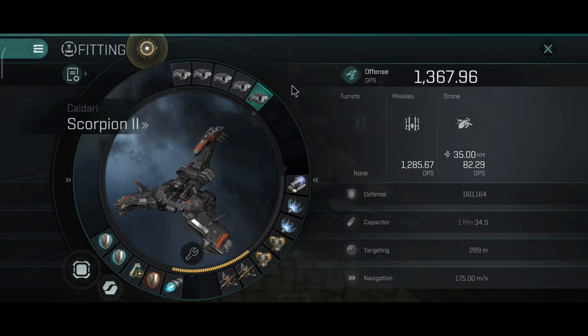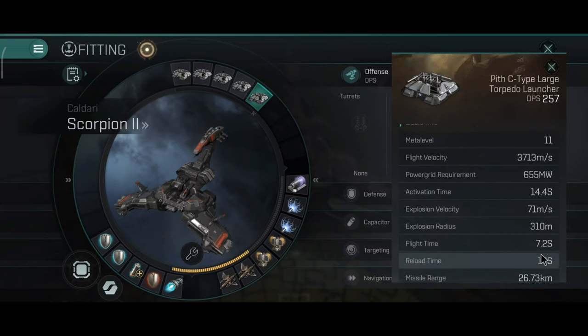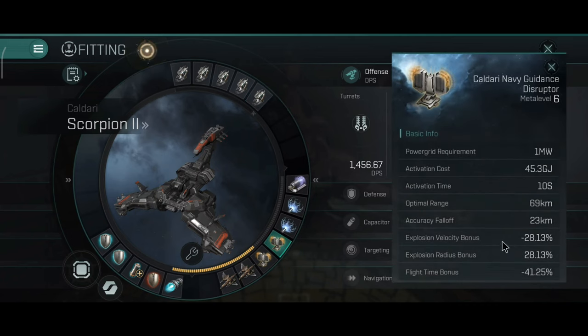With torpedoes you will have a little more DPS. The stats are 3.7 km/s speed, 71 m/s explosion velocity, 310 m explosion radius, 7.2 seconds flight time, and 26.73 km range. This might work really well if you are fighting other missile ships because you will have the dual guidance disruptors.